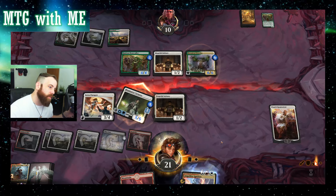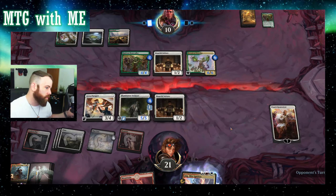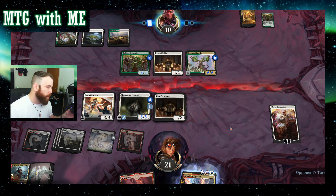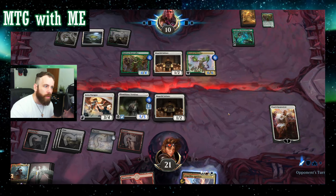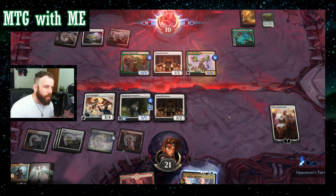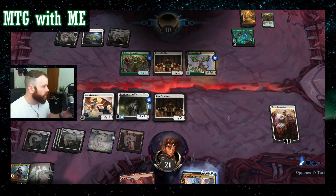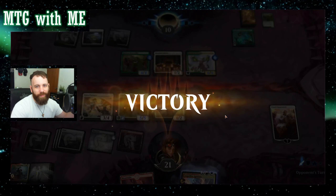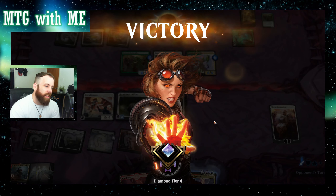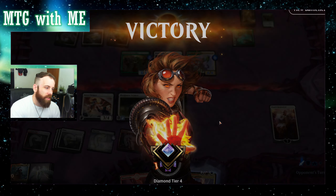Next turn that's lethal. I'm back up to 21 — I could take the whole hit from my opponent. Elspeth's at seven. I do think my opponent's just going to throw it here. Can't swing — yep, that's it. That was a good game; my opponent got mana-locked. It's a win, I'll take it, but it doesn't make you feel good.